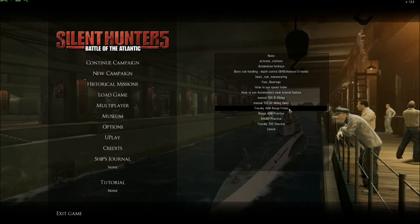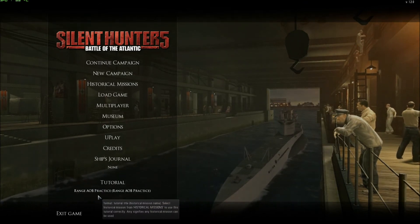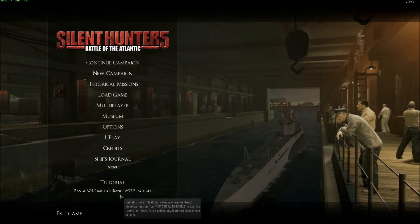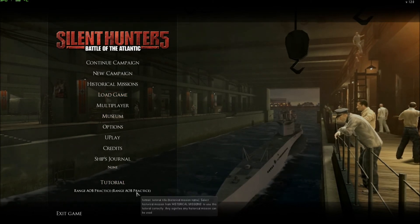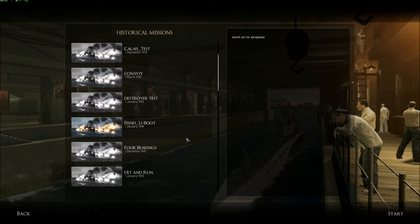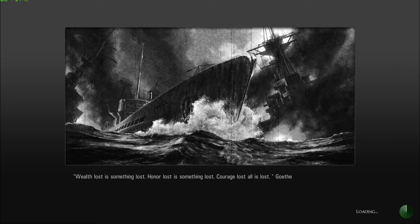I will take, for example, this one - Range AOB Practice. I click and you see here it's written Range AOB Practice, and here it suggests what mission I should play. I must play the Range AOB Practice Mission. I'm going to History Mission and will search for this one. Scroll down and you see the suggested mission is already marked. I click on it, Start, and see you in the mission.